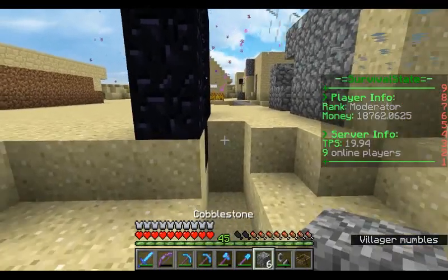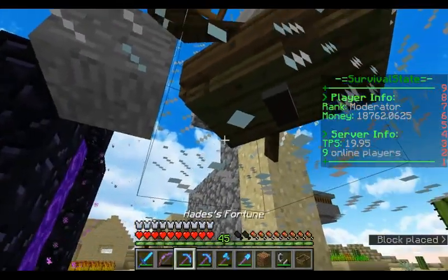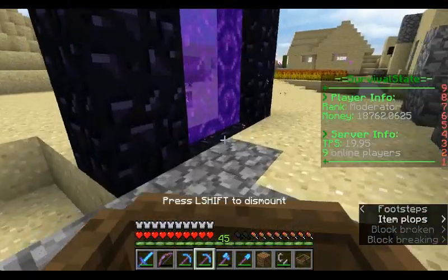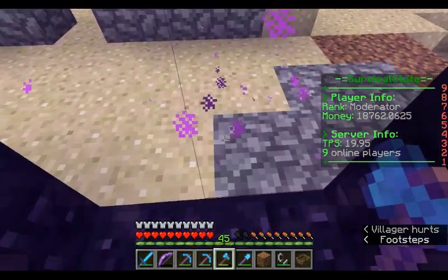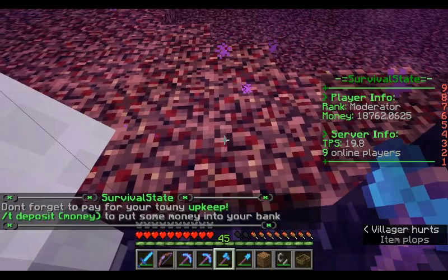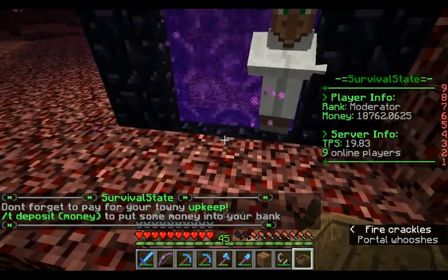I'm going to grab this obsidian, light up the portal, and get the villager in it. There we go, portal's been lit. I'm going to make a path so I can drive the boat across. Grab some dirt. You find this sort of stuff in the desert, don't you - dirt and cobble. He's here. Take him into the portal. There we go, he's through. Quick check that I am recording - yep. He is alive, thankfully.